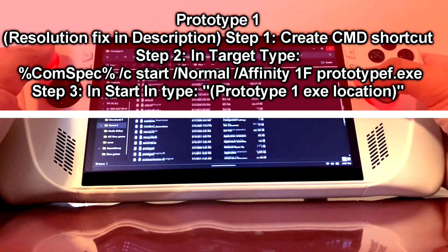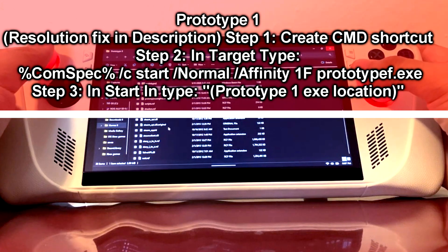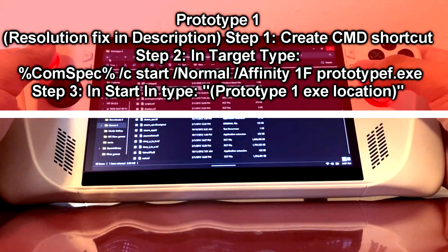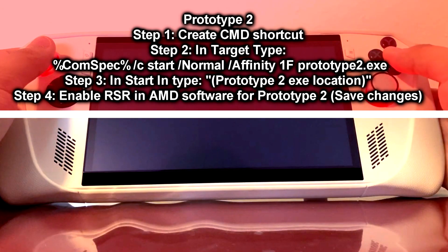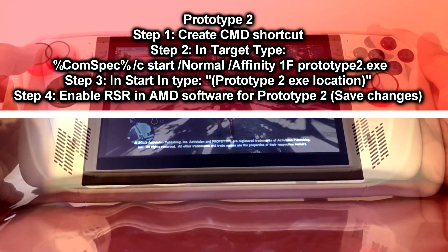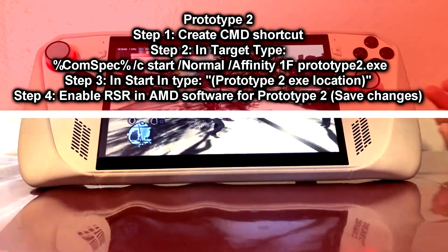I'm going to provide the link to the website with the instructions below if I can find it, since it's been quite some time since I finished Prototype 1 and 2. After fixing both games, I played them continuously on the RG Ally without restarting — just charging overnight or during breaks and waking it from hibernation mode. I hibernated and resumed the RG Ally while playing Prototype 1 and 2 about 36 times each, which is a lot of testing of the hibernation and resume function.